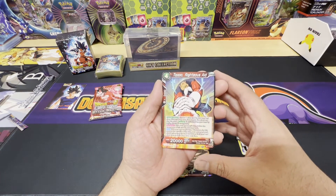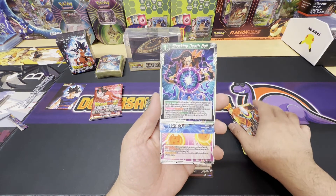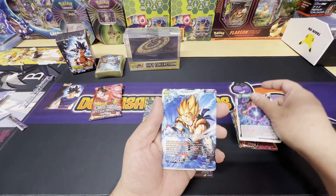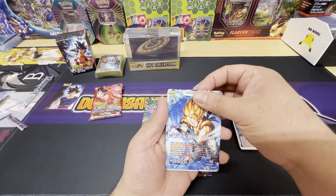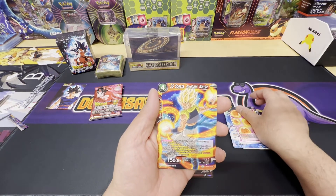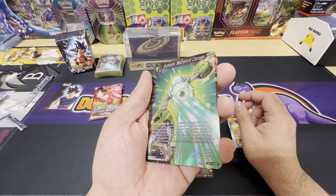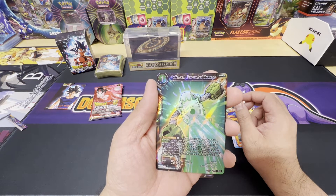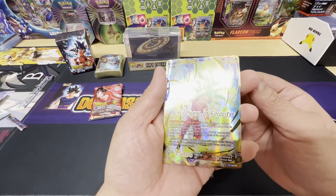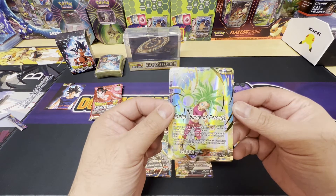We got Toppo, Shocking Death Ball, Miracle Strike Gogeta — it's pretty cool, like a full art. Super Saiyan Gogeta, Super Saiyan Gogeta. We got an SR of Koizukai — Mechanical Courage. And we got a PR of Kefla — Surge of Ferocity. Oh yeah, this is pretty cool.